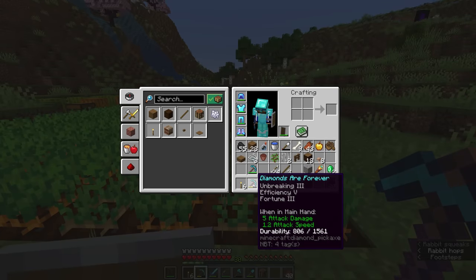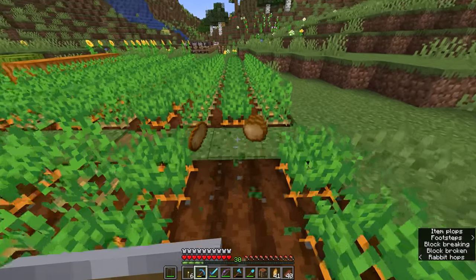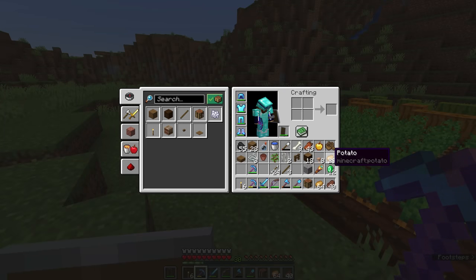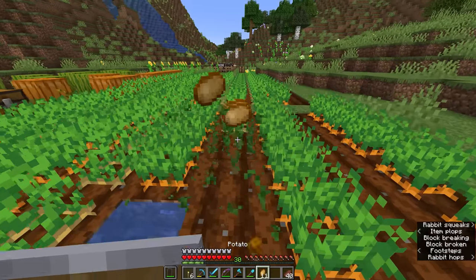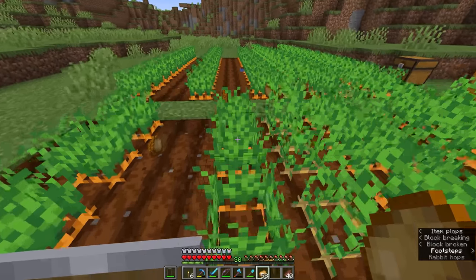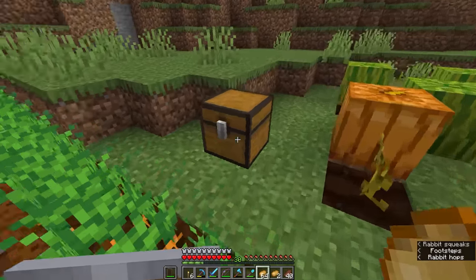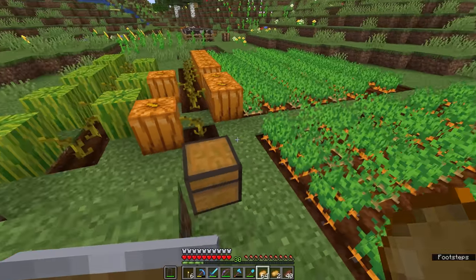We can even maximize this by using a fortune tool to harvest these crops — because yes, fortune does work on crops. By harvesting two rows of nine potatoes, I got basically a stack and a half out of that. Meanwhile, without the fortune pickaxe, breaking two rows of potatoes gives us much less. Without fortune we only ended up with a stack of potatoes and two left over. So it's pretty clear a fortune pickaxe is going to get us the most out of our potato harvest.